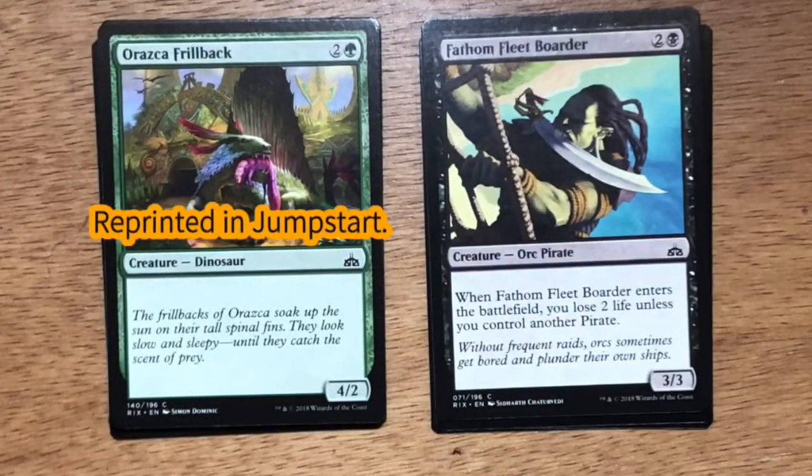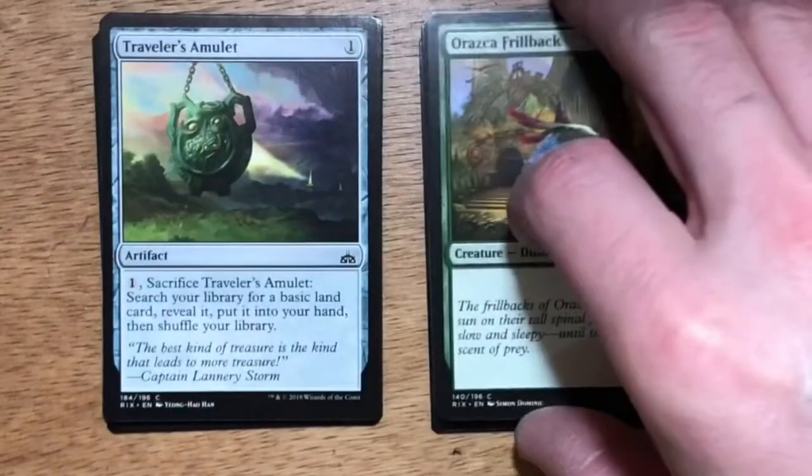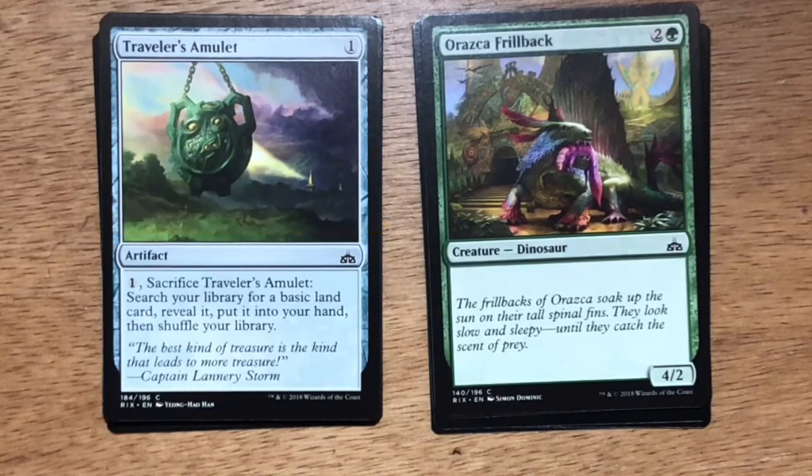Ravenous Chupacabra — three mana, two generic one green. Dinosaur at 4/2. In limited, this card slotted very well into the four-power-or-greater matters theme. Aside from that, it was something you either kept as your 23rd card or cut it. Traveller's Amulet — single generic mana artifact. You can pay one generic mana, sacrifice it, search your library for a basic land card, reveal it, put it into your hand, then shuffle your library. In limited, Traveller's Amulet was a card you'd use to splash your third color — maybe you're playing pirates or dinosaurs and needed to find your splash mana.